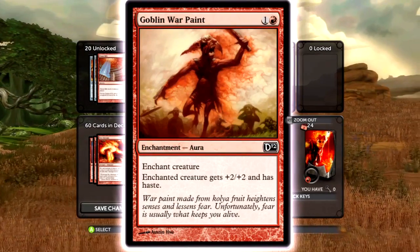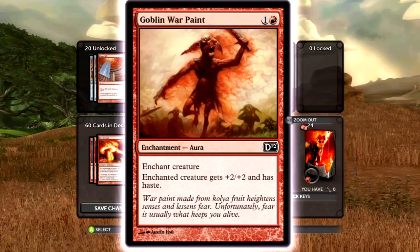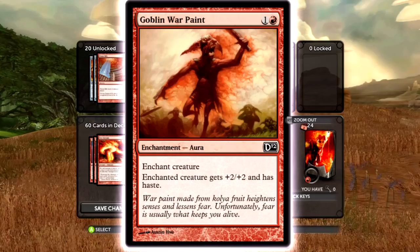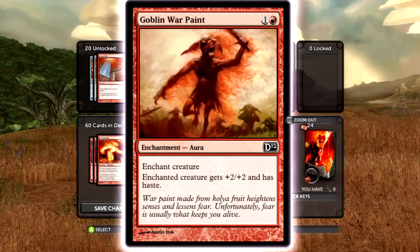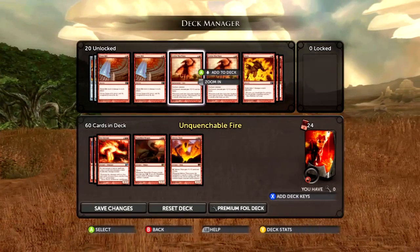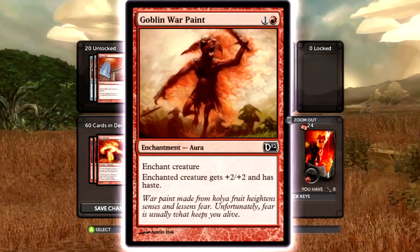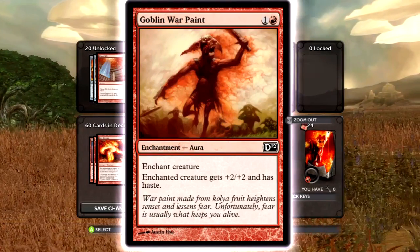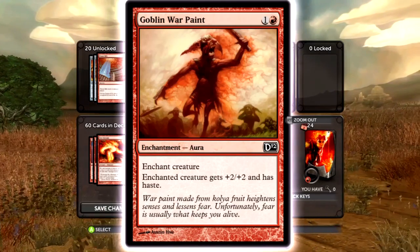Gauntlet of Warpain is kind of interesting — it's useful if you put it on a Kiln Fiend because giving that thing four toughness is really good. But I don't think it's worth it because they can just bounce it, and if they remove it you get two-for-one'd. Enchantments aren't that good, and an enchantment that gives haste is really stupid because you have to pay for the creature too — so I can't play Kiln Fiend on turn four that way.